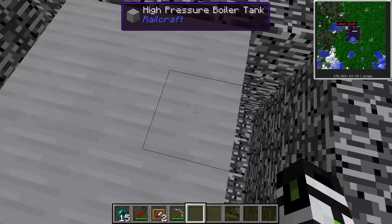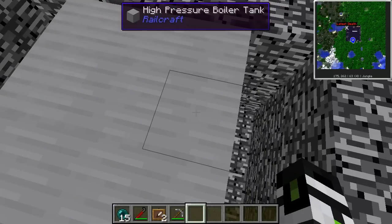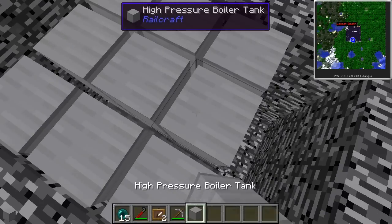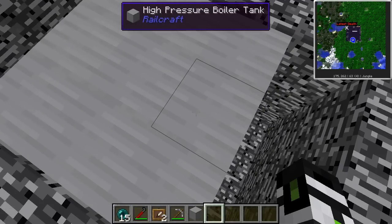When first heating up a boiler, they're going to be very inefficient and will use up to eight times more fuel than when running at max heat. So it's generally recommended that you leave your boiler running all the time rather than turning it on and shutting it down — especially since the large boilers take longer to heat up.